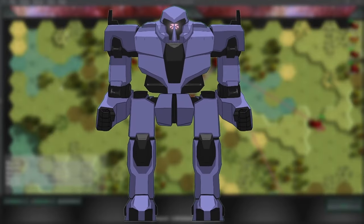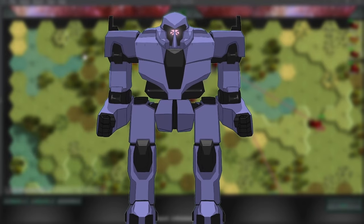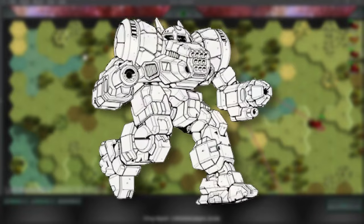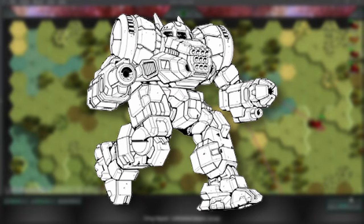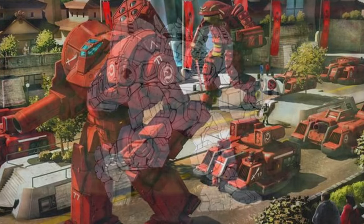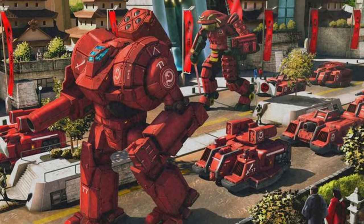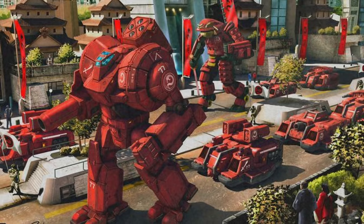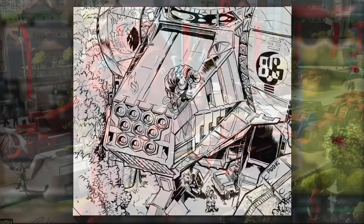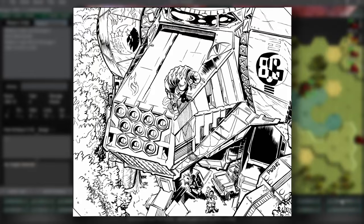Towards the end of the Fourth Succession War, what was originally supposed to be a new variant of the Dragon became a separate model that would slowly phase the Dragon out. The Grand Dragon is arguably an even better version of the Dragon, with stronger firepower, more speed, and superior heat dissipation capabilities. The excellent reception by the DCMS towards the Grand Dragon led Luthien Armor Works to retool every factory producing the original Dragon to mass-produce the Grand Dragon, and by 3055, all Dragon production had ceased. The remaining Dragons would be upgraded to the latest variants and continue to serve until the DCMS is no longer able to support and maintain them.